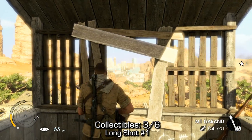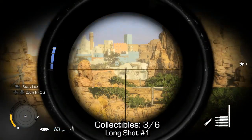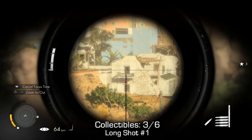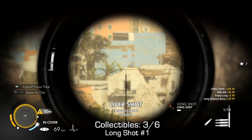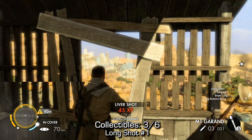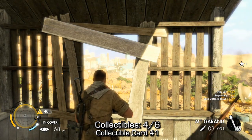Now if you look through the Sniper Nest and into that white building all the way across there, you're going to need to scope in and probably use your breath. You're going to want to kill that guy all the way in that window and you'll get a long shot notification in the right hand side of your screen.